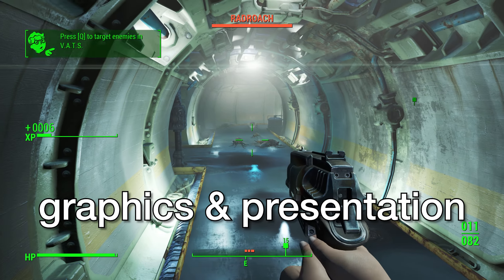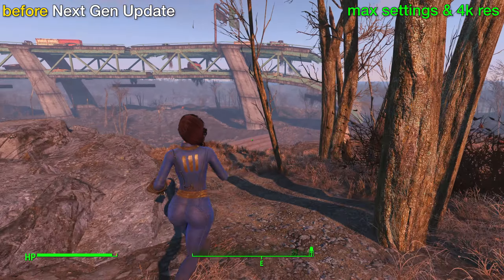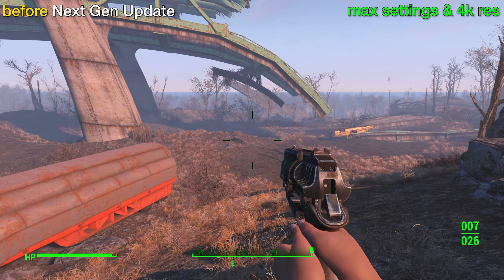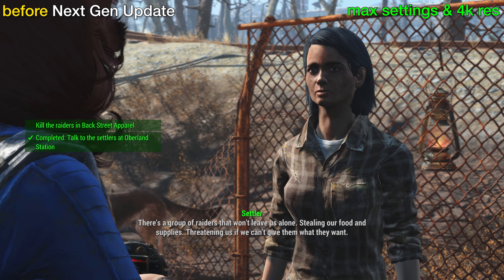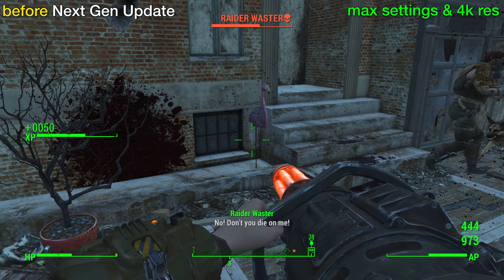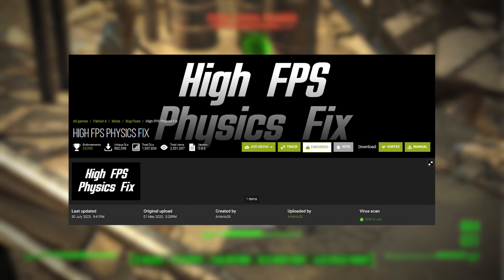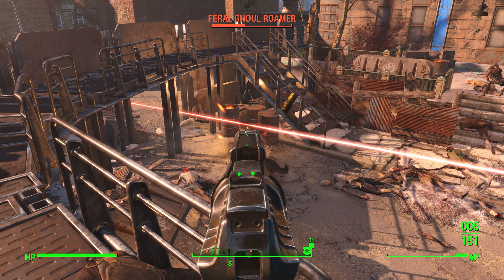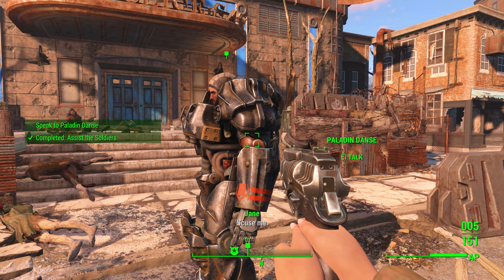Graphics-wise, Fallout 4 holds up pretty well despite its age. What you're seeing here is before the next-gen update with max settings at 4K resolution, and it runs really well and looks good enough to fully immerse you in the world. On a 4090 GPU I could reach a constant 100+ FPS at 4K. To reach higher FPS without breaking your game, I strongly recommend installing the high FPS physics fix mod, which separates your frames per second from the Creation Engine itself — the game just feels so much better with high FPS.